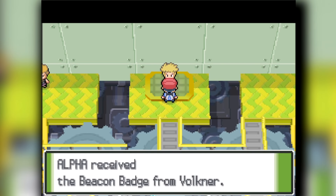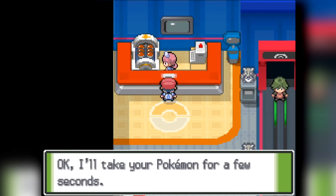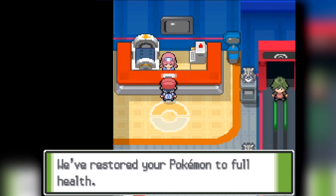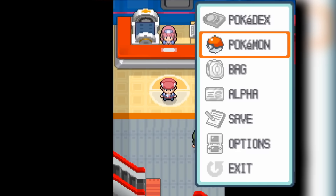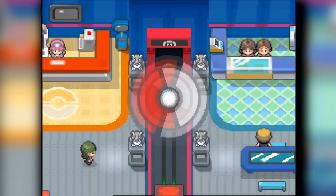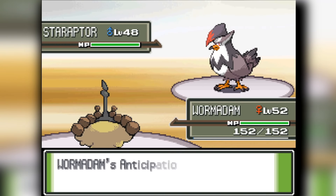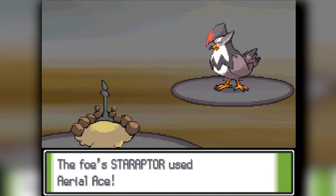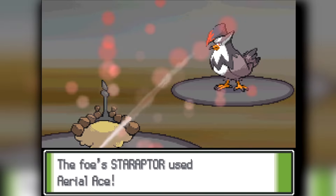We get all 8 Gym Badges pretty easily, pretty cheesily. Now we head into the Elite Four. First we do a bit of training to get our Pokemon to a decent level, because these are Bug-types for most of the team so they're not the strongest. But before our final rival battle, Barry's team has gotten strong — I now have a Wormadam. I caught a Burmy and it evolved into Wormadam; I chose the Sandy Cloak because it's better.